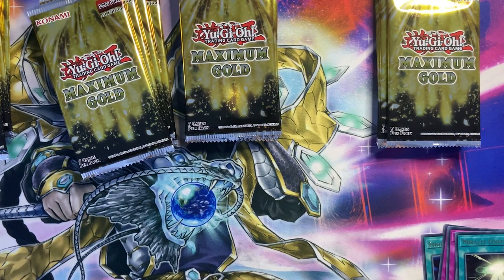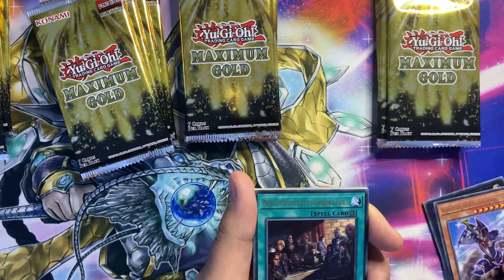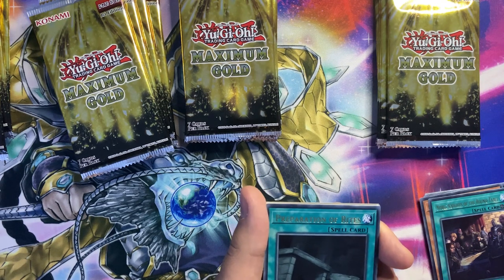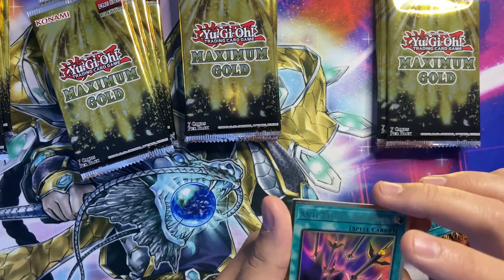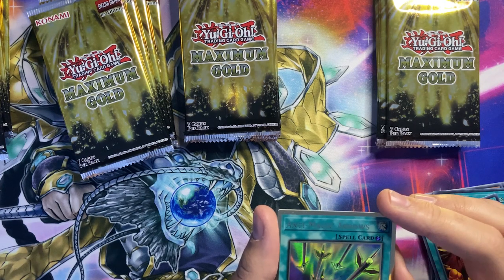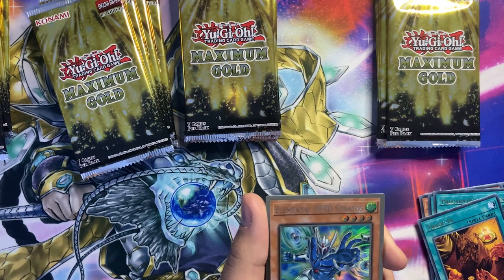Let's get back into the packs. I want reincarnations because I want to do a Trickstar deck profile, and I just didn't see the point in forking out money for reincarnations when they were a bit pricey. Preparation of Rites — this was actually a card I needed for Nephthys. Trade-In. And we've got the first one I really need: anti-magic arrows! Out of this set I'm hoping to pull the Stratos alternative art, the Golden Lord, and Impermanence, because those are the ones I'll probably make money back on.